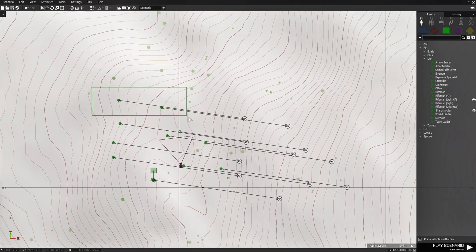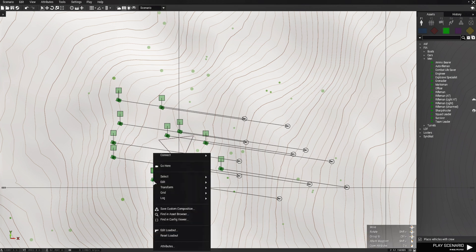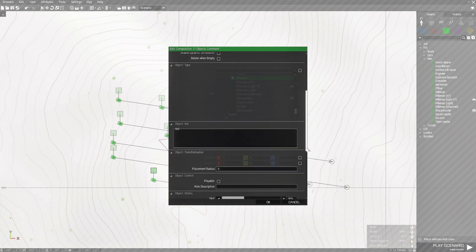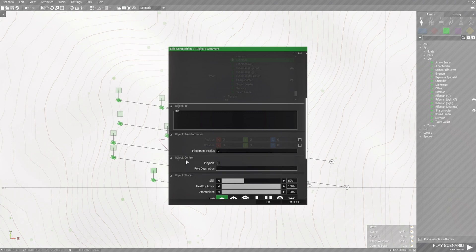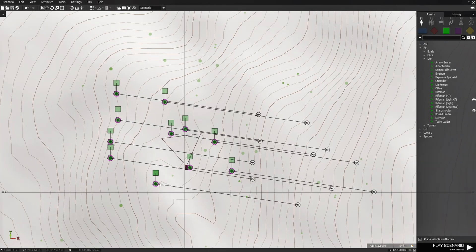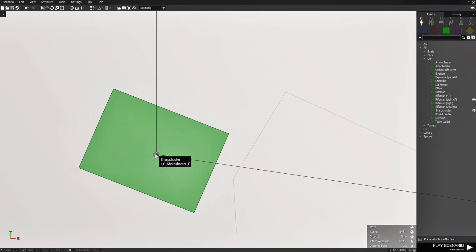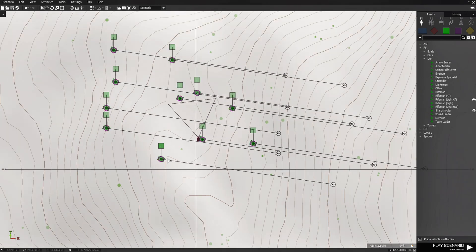You're going to highlight them all. Here's the trick — if you don't do this, the AI will not respawn. Highlight them all, don't worry about the waypoints, and then right-click one of them. Go to Attributes, scroll down, and go to Object Control. Set them as playable — set playable and hit OK. Now that they're set playable, you should see a purple-reddish ring around each one of those soldiers.